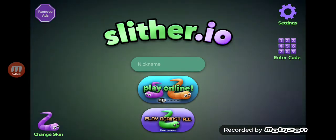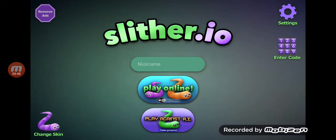At the number 4 spot we have Super Slide. It's fun and has great obstacles — it has water, high jumps, and glitches. It is really fun. We are at the top 3!